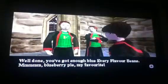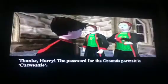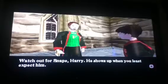There it is — well done, you've got enough Blue Every Flavour Beans. Blueberry pie, my favourite. Thanks, Harry. The password for the grounds portrait is Cat Weasel. Watch out for Snape, Harry — he shows up when you'd least expect him.